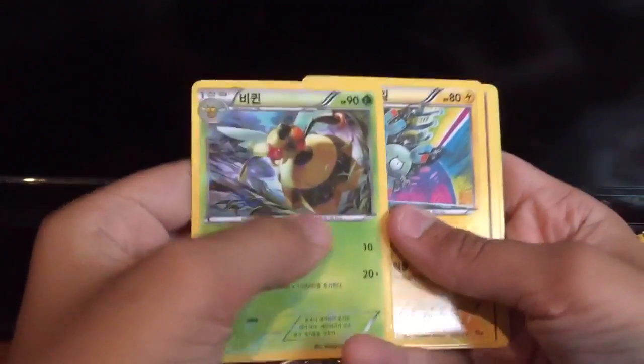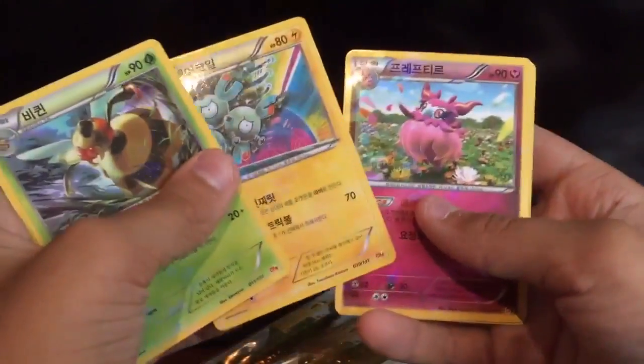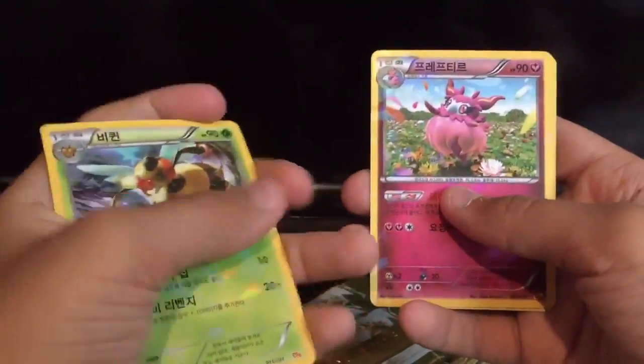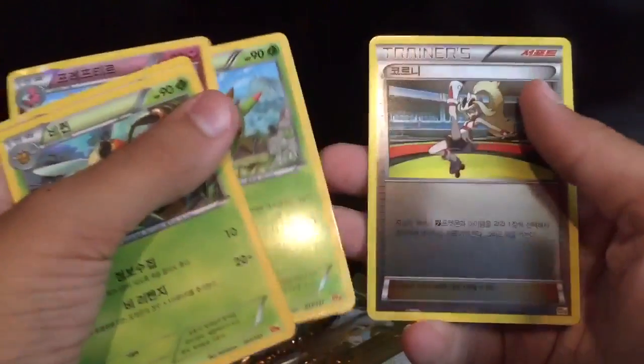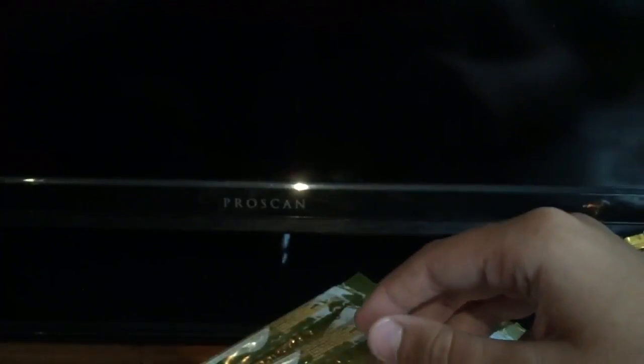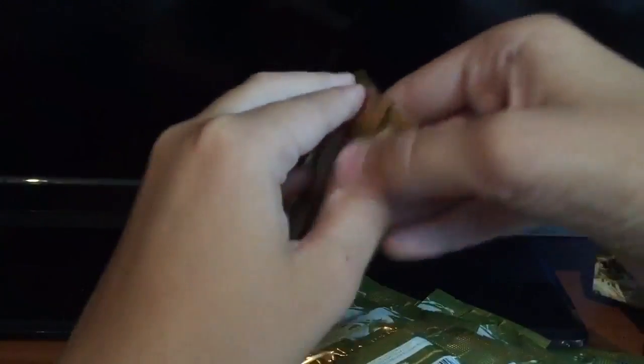So we got this right here. Then we got a Magneton. I'm not too sure what that is. And then we got a Trainer card right here. We're just going to put that to the side. So that would be our first pack.